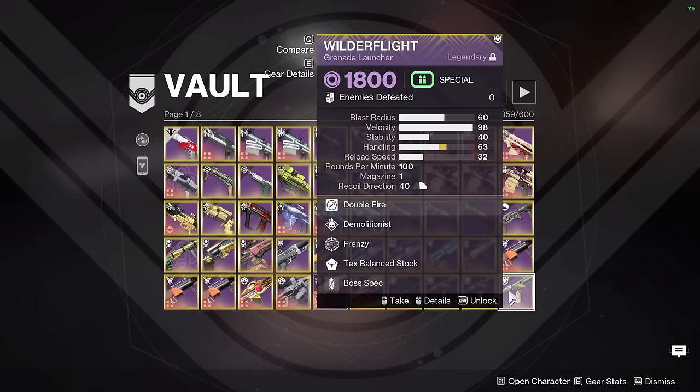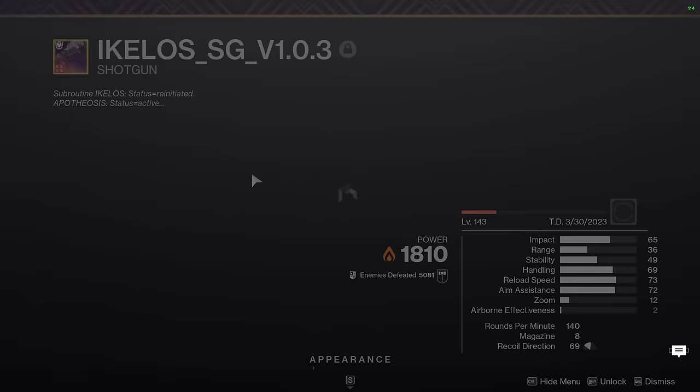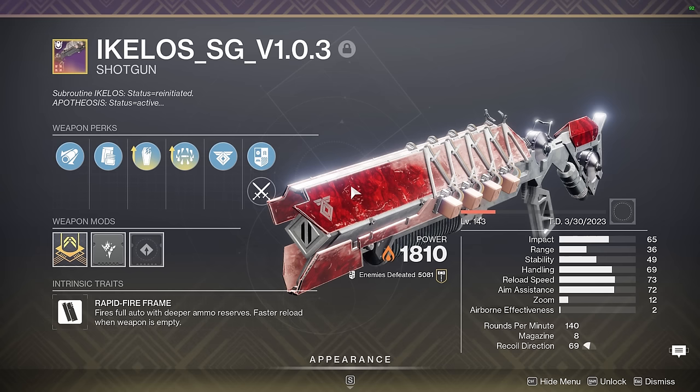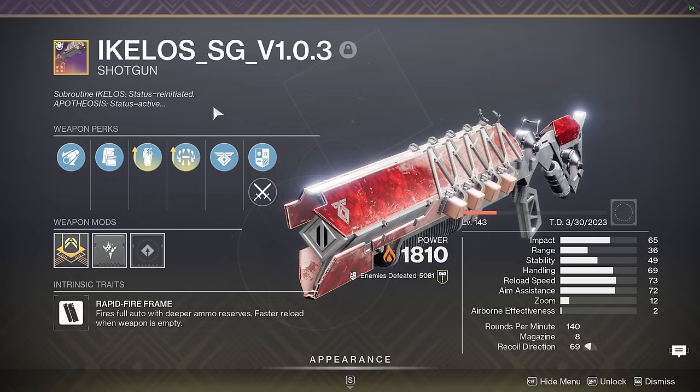We have two Ikelos SGs, and I've sung the praises of Rapid Fire frame Shotguns in the past for similar reasons here. First we have Grave Surrounded on this Ikelos SG — I really like using this weapon with Sunbracers. Because Sunbracers is so good at ad clear, the only downside is not being able to chunk out high health majors, and Ikelos SG is absolutely excellent for doing that if you're on something like an Eager Edge Sword. I love using this thing in Gambit, in Strikes, in general gameplay.